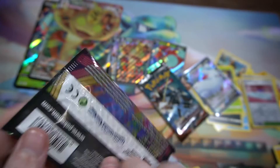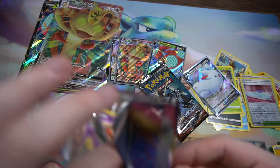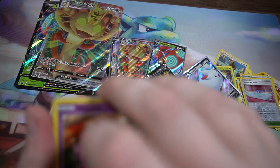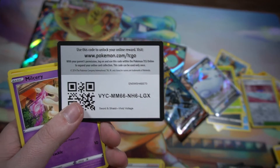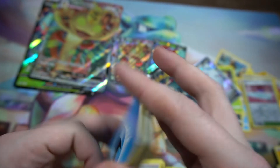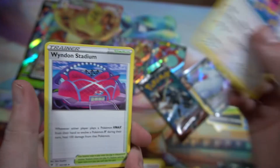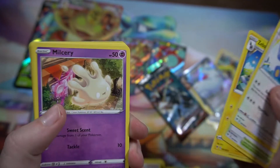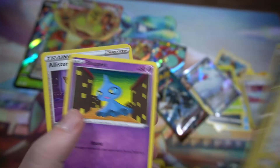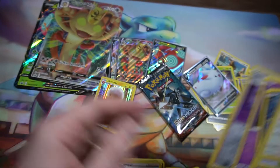Moving on to the Celebi pack — let's see if this gives us some magic. Got the code card. We got Water Energy, Loudred, Wyndon Stadium, Zebstrika, Milcery, Skiddo, Eevee, Trubbish, Shuppet, Allister, and Electrode Holo as the Rare.